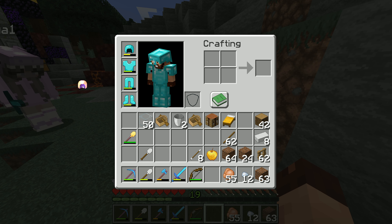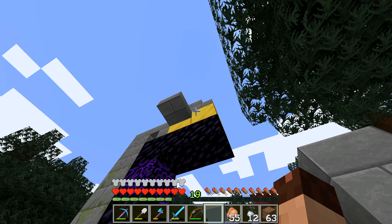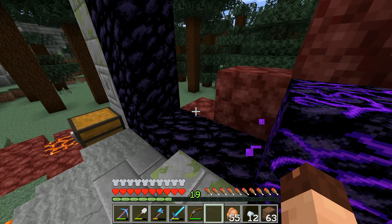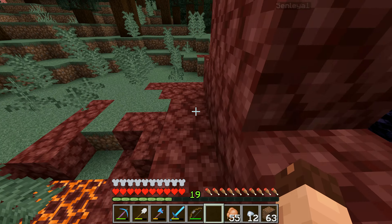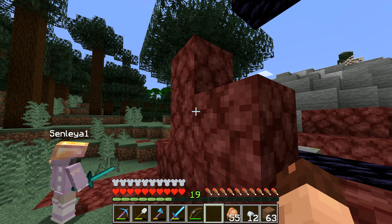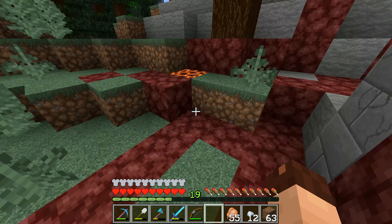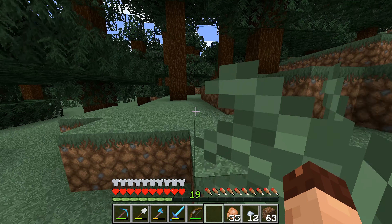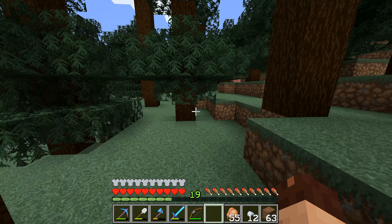You keep that helmet. The magma blocks right here — don't walk on them because they hurt you, they're really hot. We've got two blocks of gold up there and then weeping obsidian here. I don't know if there's a way to make weeping obsidian or if you can only find it. Anyway, we need to go in a straight line this way.